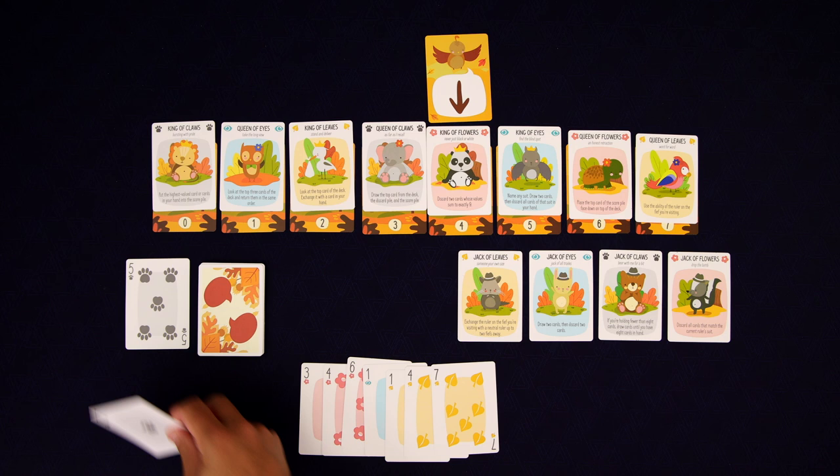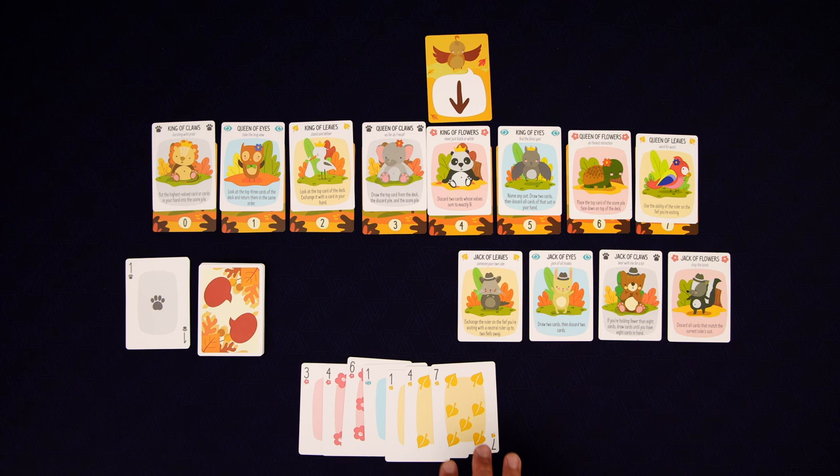So we're gonna place our card in the discard pile. If this card had been higher than five, we would put it here in the score pile — that's where we're keeping track of how many tricks we're winning. But we lost that trick, so we discard. And before the next trick, we can use the ability of one of our allies if we wanted to.